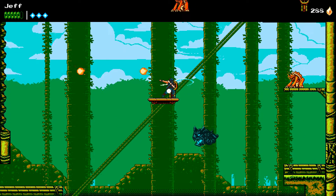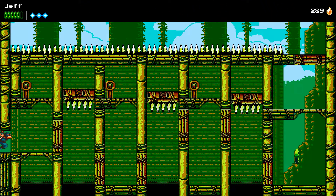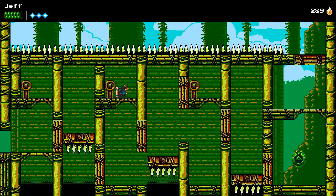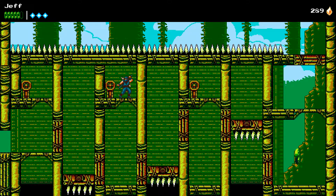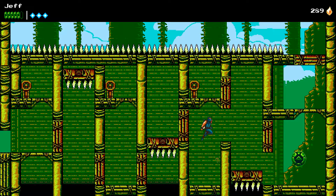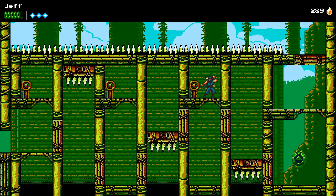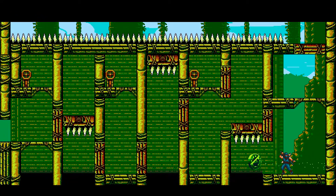Now if you look over here to the right, you can see there's something a little bit different with the wall. So you can break this. It's a fairly difficult Power Seal here — let's do that again. This one's tricky because it's hard to get down here. There we go. It's hard to get into that last gap there.